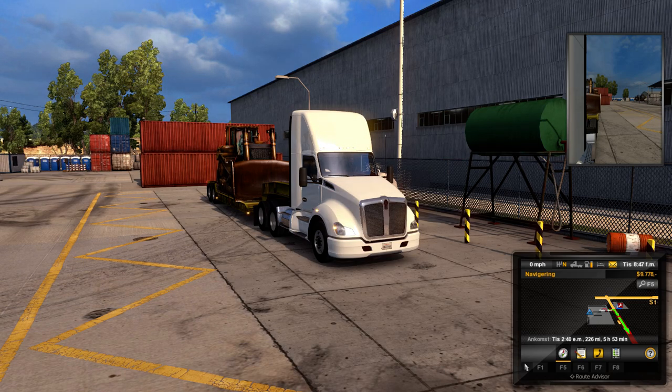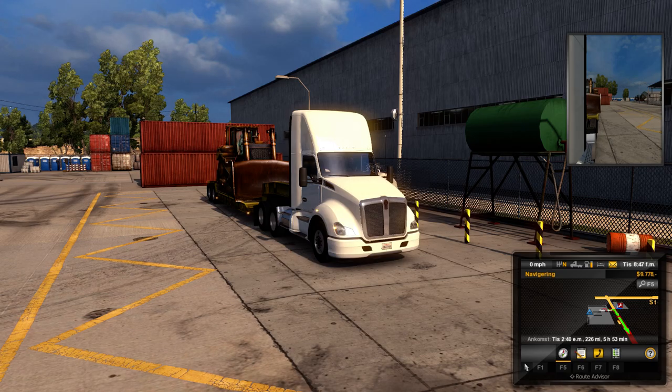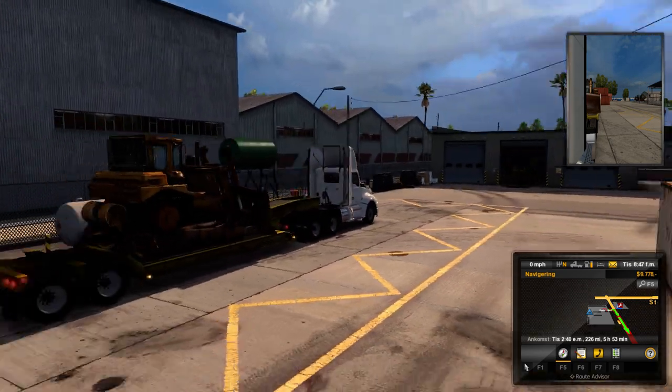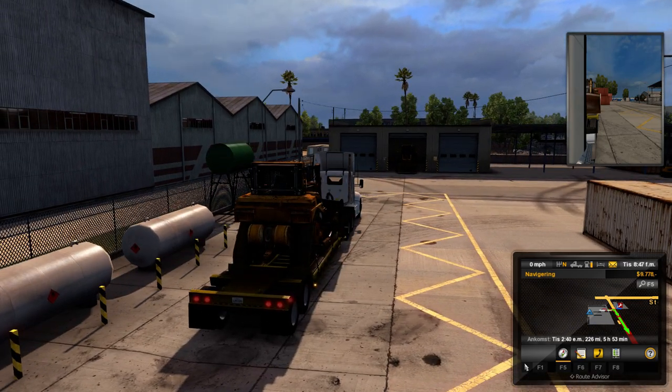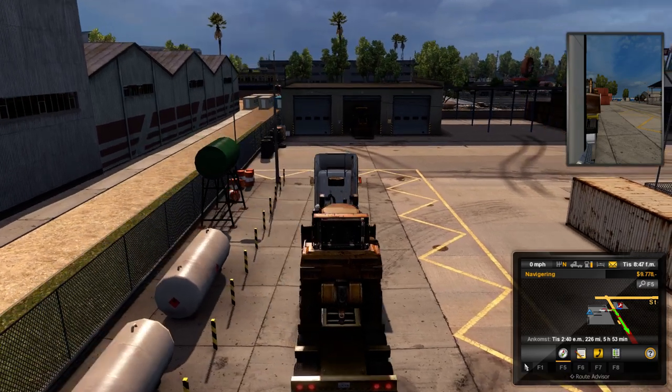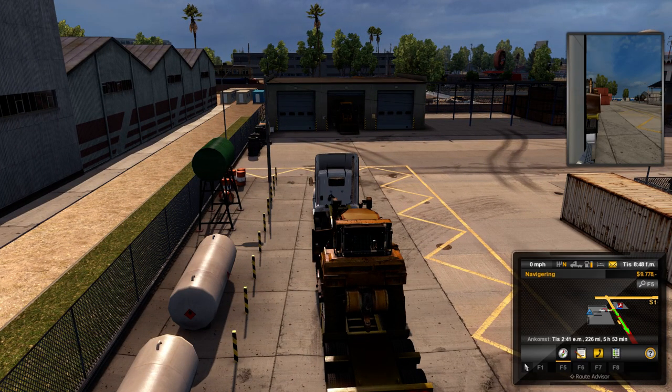Hello and welcome to American Truck Simulator. We're going to take a new load to Nevada and to Reno. Here we have a Caterpillar, so we can drive away to Reno. Let's start.